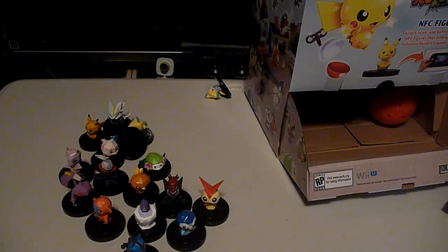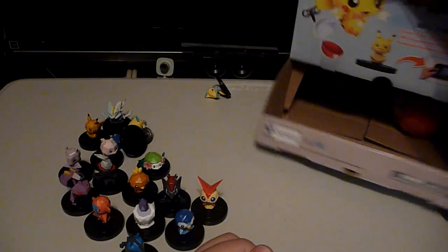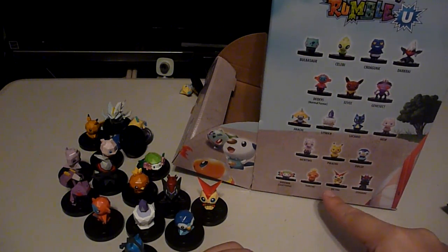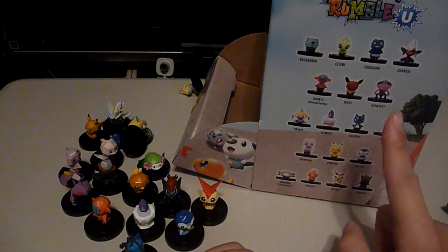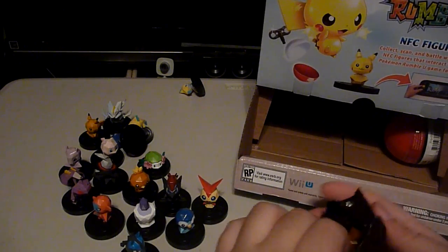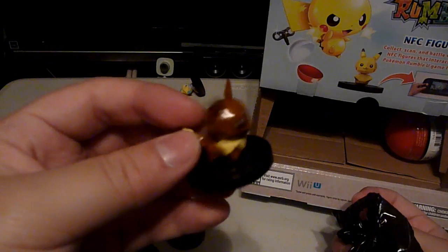Pray. Pray, hope. Who am I missing here anyways? Let me look at the box. We're missing Bulbasaur, we're missing Celebi, and we are missing... oh, Eevee! That's right. Okay — Bulbasaur, Celebi, and Eevee. Let's go, let's do this. Oh — well there's Eevee. Too bad he's not shiny.